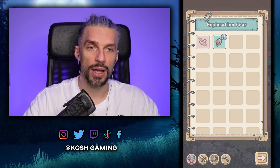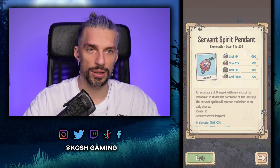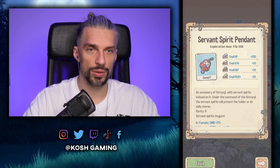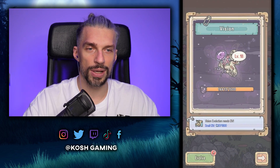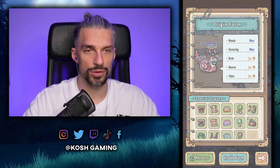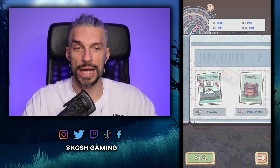We can unlock an additional gear slot for 200k — very expensive, but the best option gives 20 to each stat, better than the sword. That's a good deal. Let's also upgrade the vision — we'll get a sieve I guess. Now let's go for another overnight exploration in Yamato.